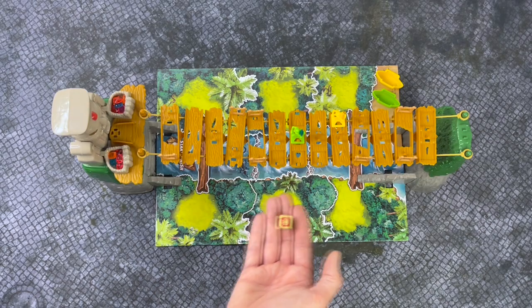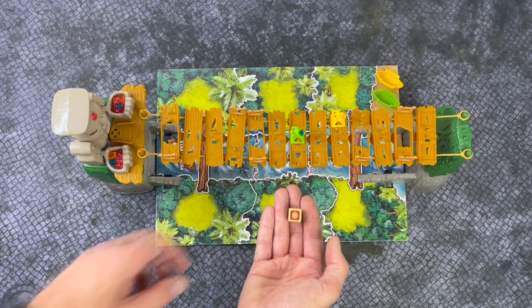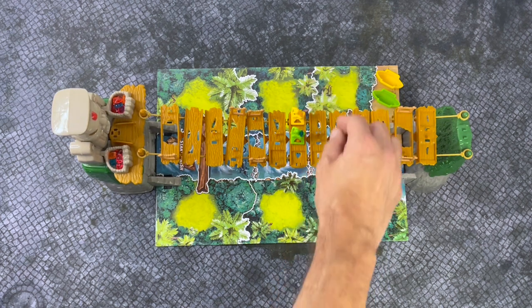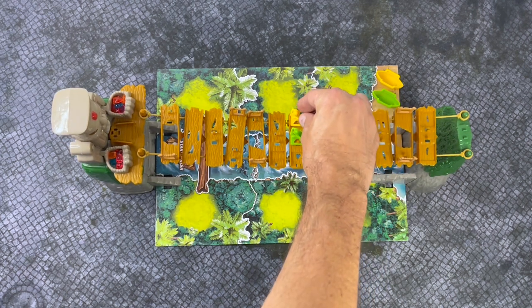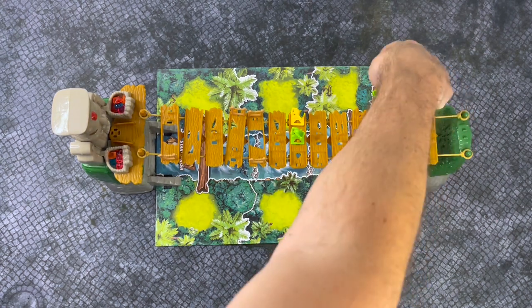If you roll the red jewel icon, you may steal the jewel from another player's backpack, but you can only do it if you start or end your turn on the same space, and you cannot steal from their canoe. Once a jewel is in the canoe, it's safe.